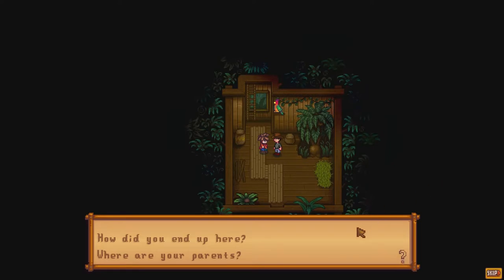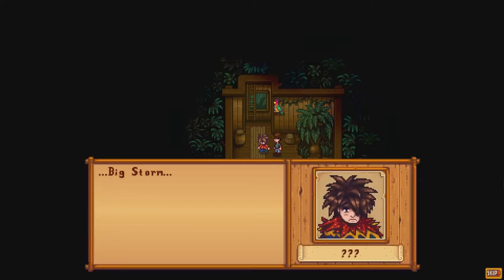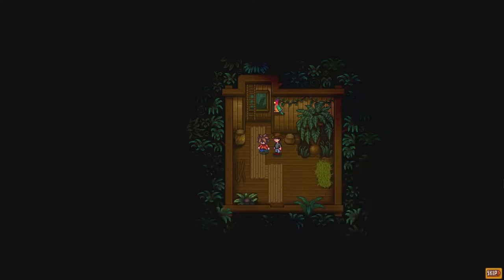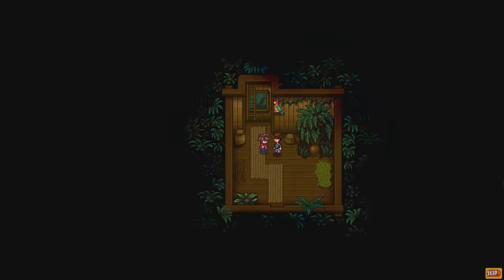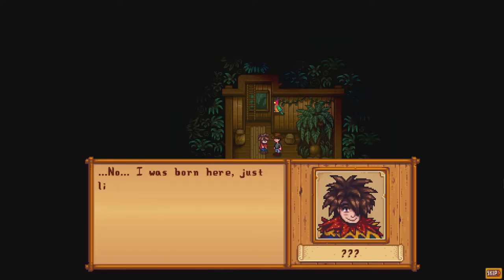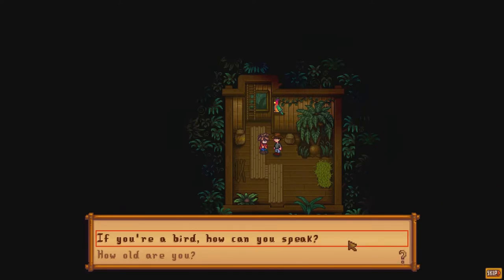The second location is Ginger Island. This location is unlocked when all of the items have been delivered to the community centre. The farmer must also give certain items to a villager named Willy, who uses these items to repair his boat and bring the farmer to the island. It is here where the farmer meets three characters. The first is Leo, a young child living by himself on the island, who can seemingly talk to the parrots there. When the farmer gains Leo's trust and forms a strong friendship with him, Leo will move from Ginger Island to Pelican Town.